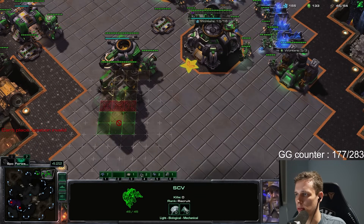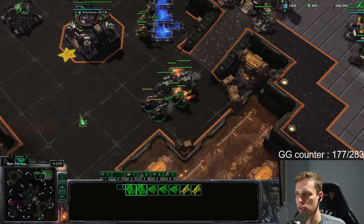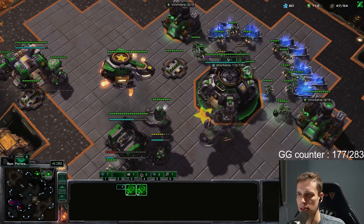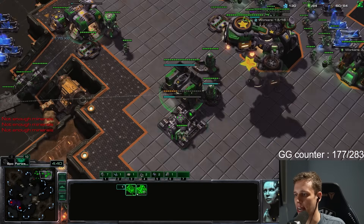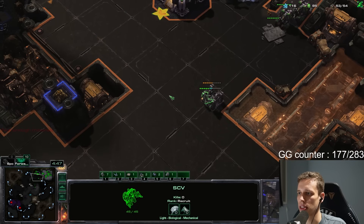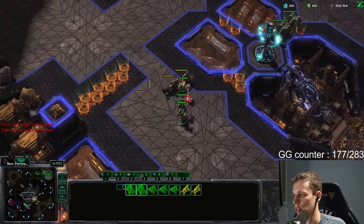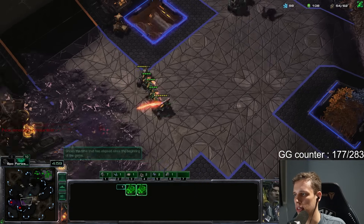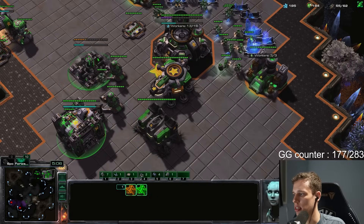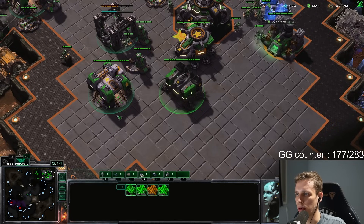We're going to switch it up, get one factory in here already, and I'll skip my second Raven because it's not going to be quite as useful against Zerg. The first Raven of course provides high-ground vision and the ability to clear creep, which might actually come in handy. I want a factory right now as well — that's my second factory. Just saving these bad boys at home, see if I can clear some of these creep tumors with a little help from my friends.